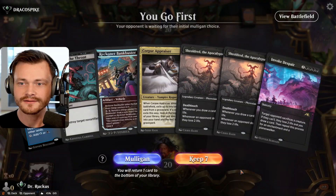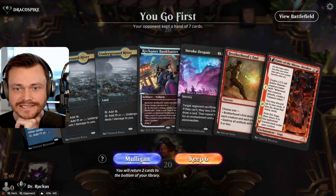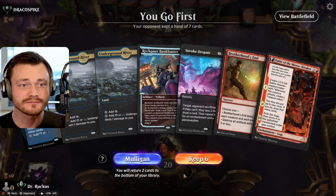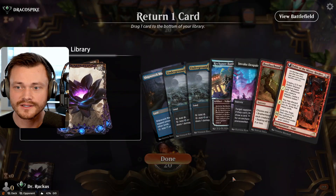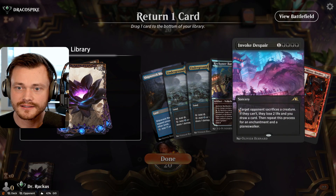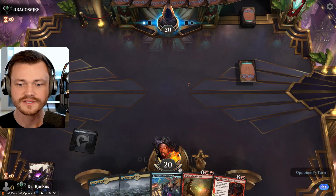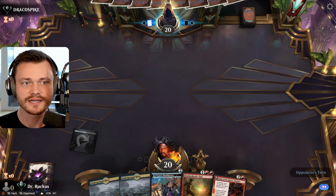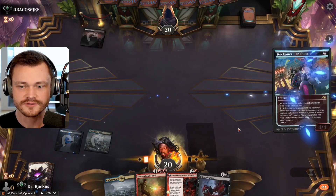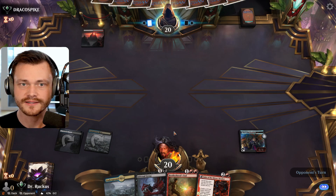One lander — let's go. Looking much better. No red. Do we keep a five? We play Bankbuster on two, take the draw. We have Brotherhood's End, so we could survive. We need to keep our options open, even though we don't have any red. Cross your fingers. Draco Spike. I think we're just taking the draw option, trying to hit more land. That means no Infernal Grasp open on two, but we're on the play, so we got a little bit of time here.